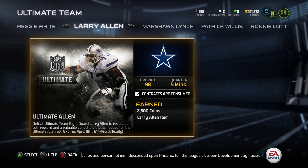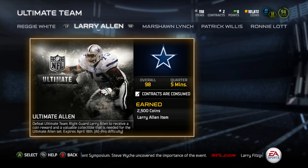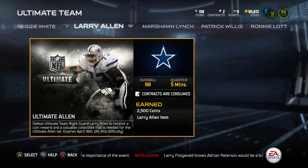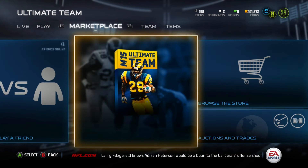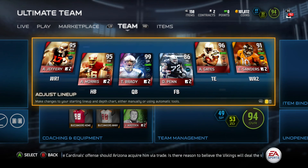Absolutely 100% first-ballot Hall of Famers in my mind, so very well deserved that these two guys would be part of Ultimate Team, and I'm really hoping I can pick one of them up at some point. My team is the same as my last video — the only real new addition has been the tight end, Antonio Gates, the Final Edition. That's been the most recent addition.